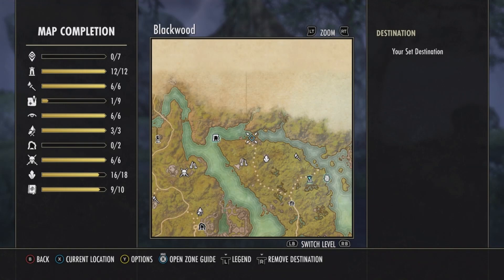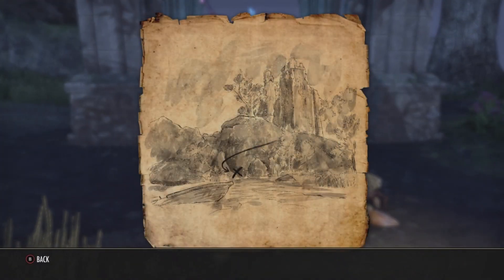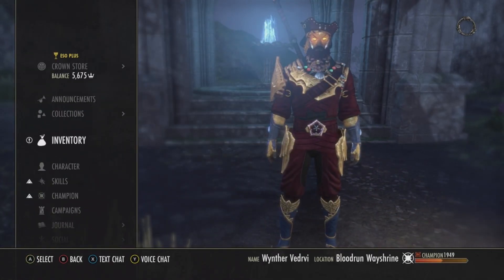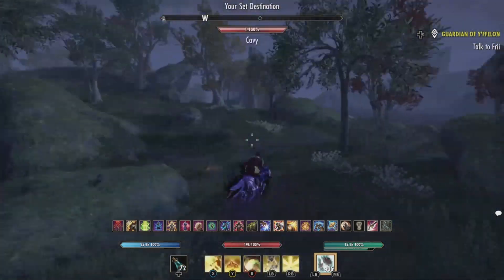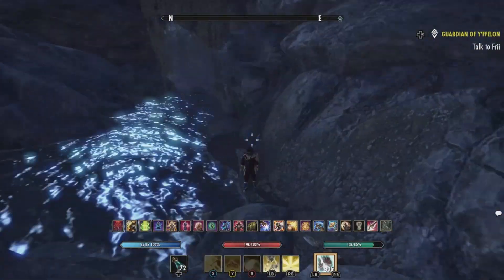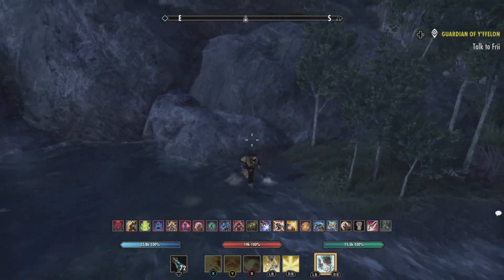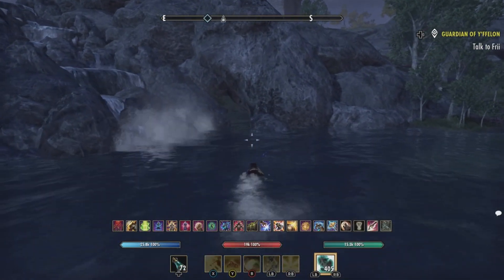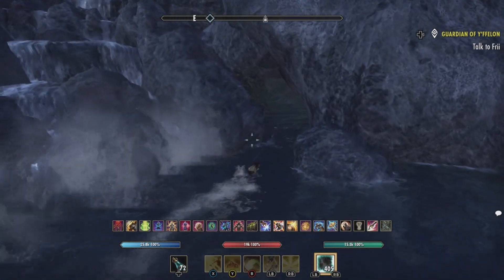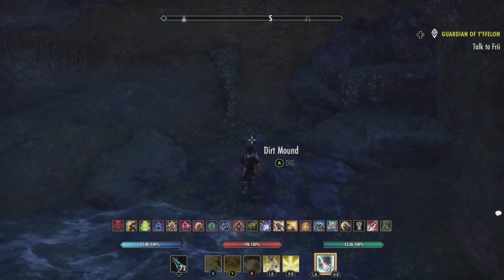For the next treasure map we're doing number four. On the map, you're going to have to jump off and go into a small cave. Once you get to the structure, come down the waterfall — it's on this side. Yeah, right here you'll enter into this little cave and in the back is where you can dig up your treasure map.